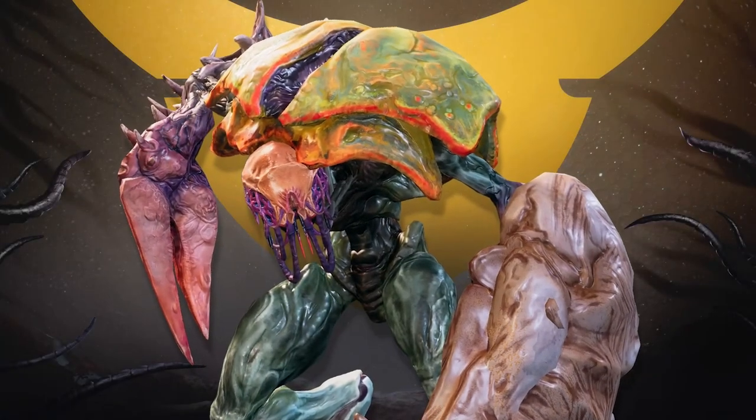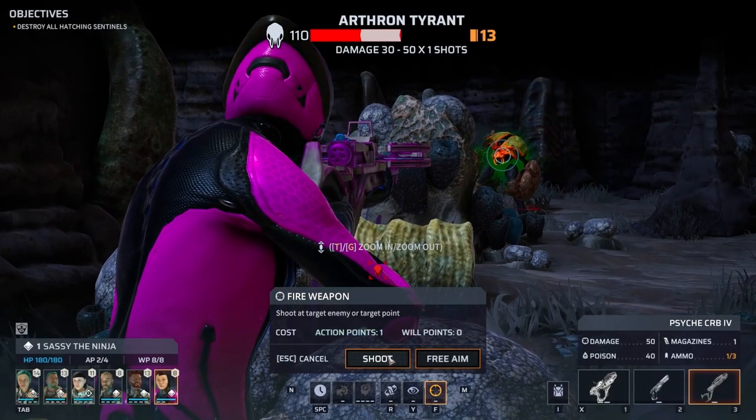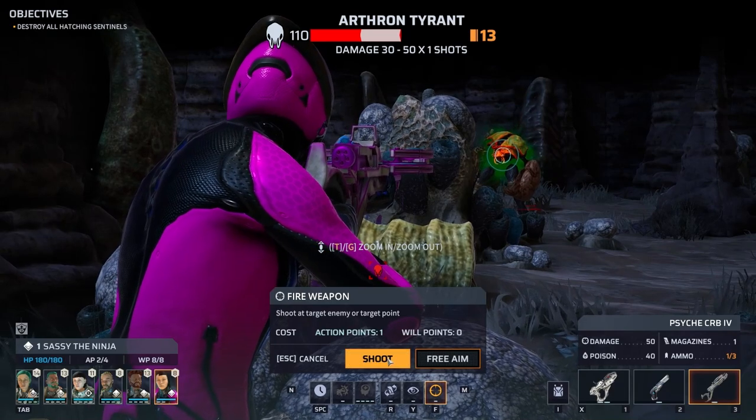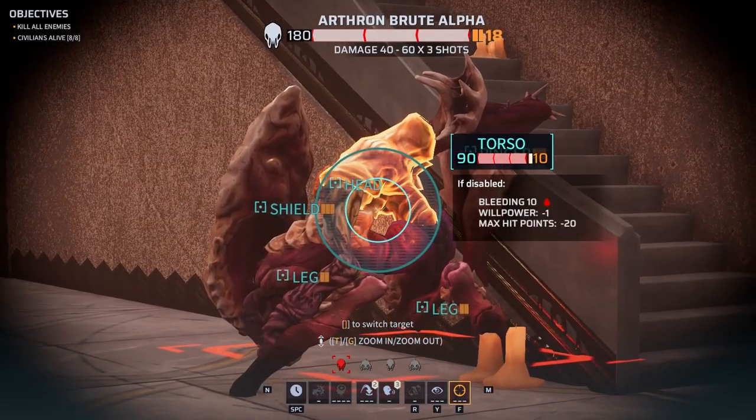The Arthron are crab-like creatures that are very efficient at melee attacks. Eventually arming themselves with shields and heavy armor, your best approach is stopping them before they get too close, or flanking them and targeting their weaker spots.